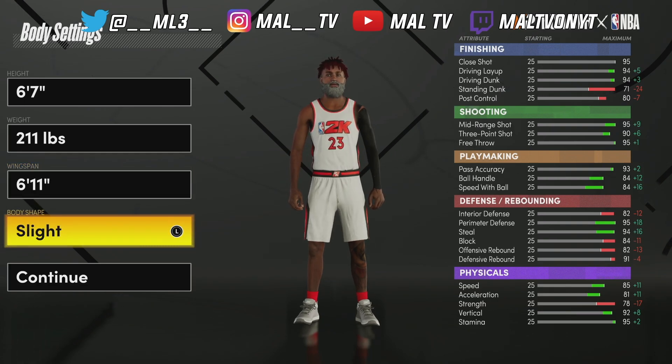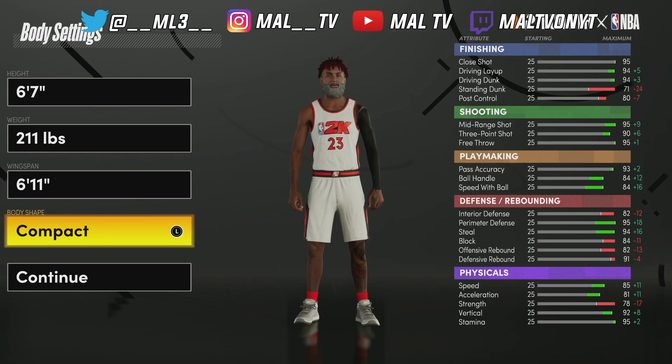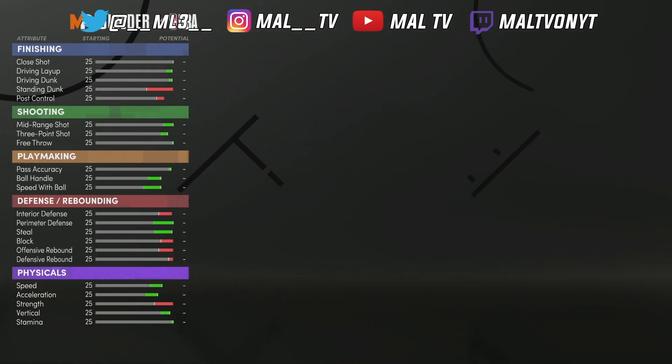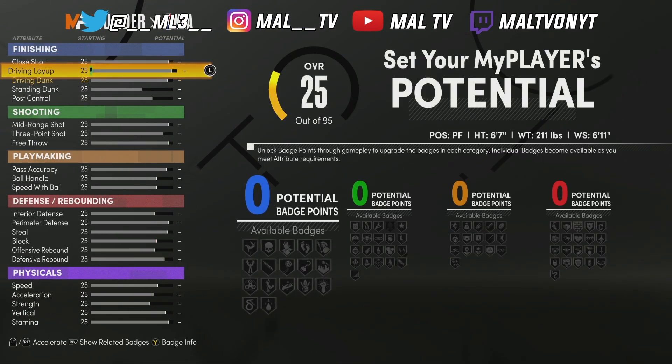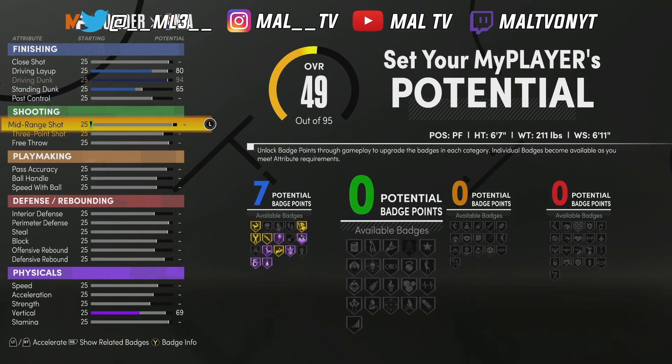I'm going to go with the slight body type — I've been going with burly for a lot of my players, but I like how it looks when they're slight or compact. It makes them look like they have longer arms. That doesn't really change gameplay though. We're going to go with an 80 driving dunk — that's all you need. I'm going to max the dunk out and get a 65 stand dunk. You can still get all the stand dunk animations with a 65. So we get 7 finishing badges, and you really only need Posterizer to get posters. You can get contact dunks without any badges, but it helps a lot.